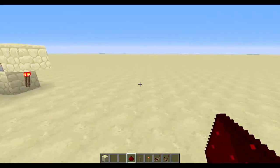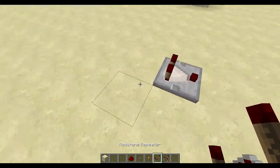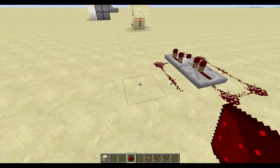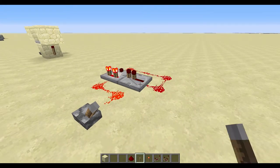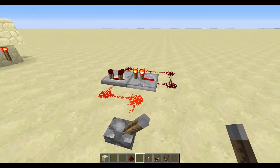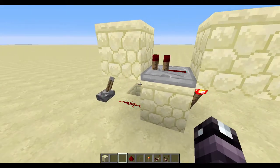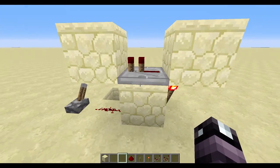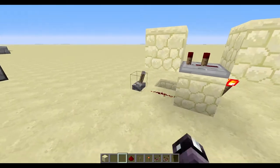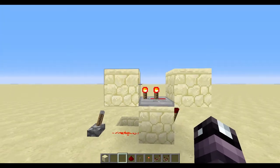I usually use the first clock, but the second clock requires one comparator — turn it to the subtract position — a repeater, with redstone wrapped around and reconnected. That's as fast as you can run this one. I advise adding a repeater because if the redstone goes too quickly it'll cancel stuff out — the redstone just dies. I like to leave the repeater on that speed. That's as fast as I do it, though you can set it up faster with more repeaters.